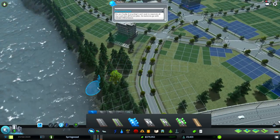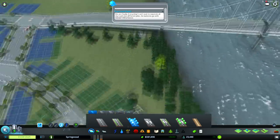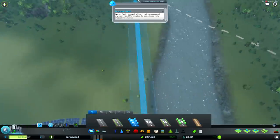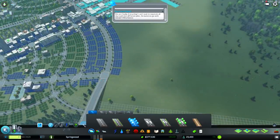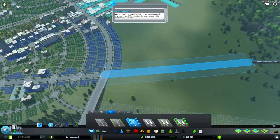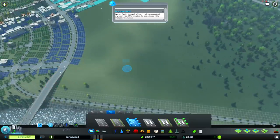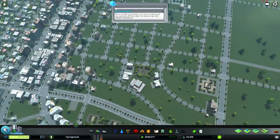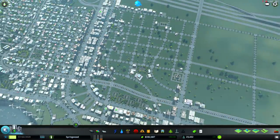Fix that bend — looks horrible. I can't see what I'm doing. I don't know which way I'm going to go with that, so I'll leave that for another day. Maybe put the simulator on super fast just to see how things are going to be building here.